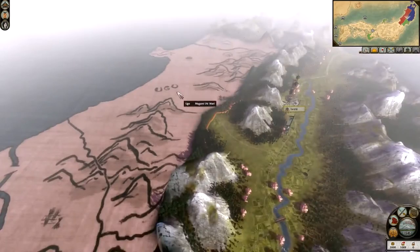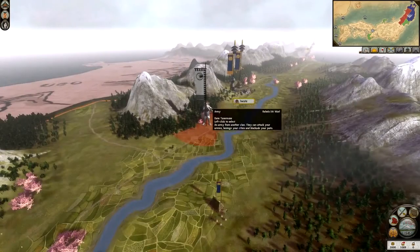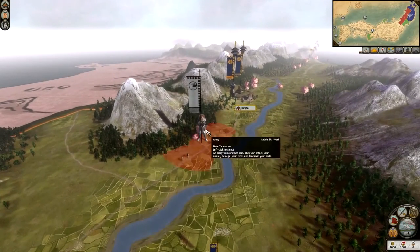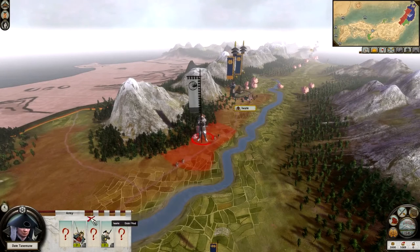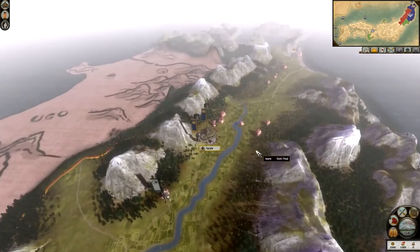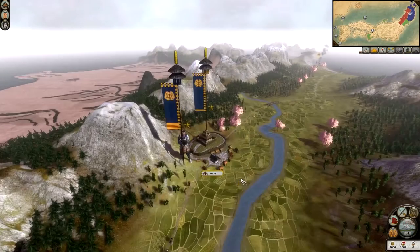Mogami are over here in Ugo — if you hover over it, you can see it says Mogami. We also have the rebels, Date Tanamune. If you click on him, you can see he has five units, though we don't know what three of them are because we're not close enough. We can see two: Yari Samurai and Yari Ashigaru. Yari Ashigaru are the most basic unit in Shogun 2, but also one of the best you can recruit. A fully leveled Yari Ashigaru can beat just about anything in this game.